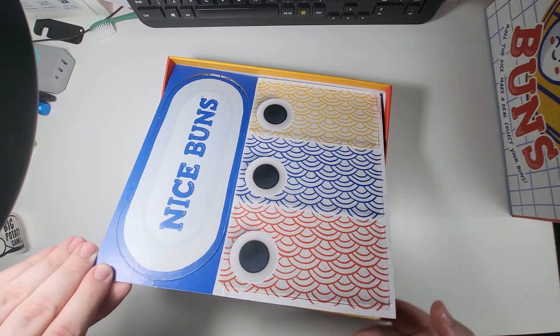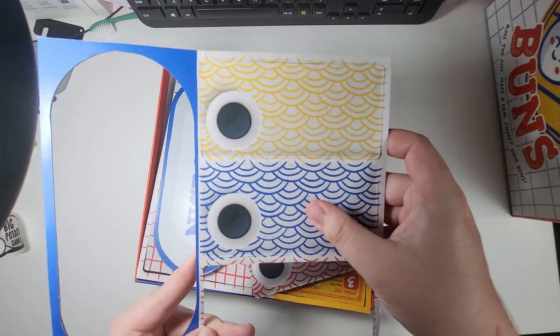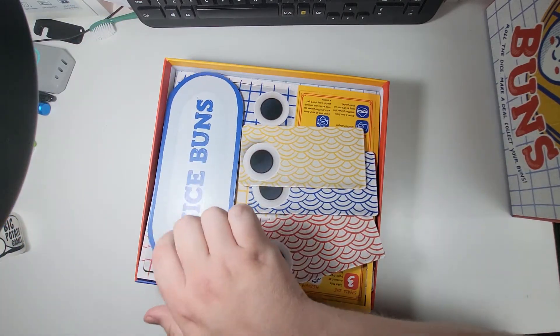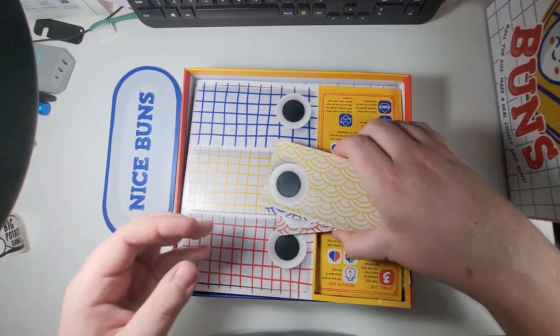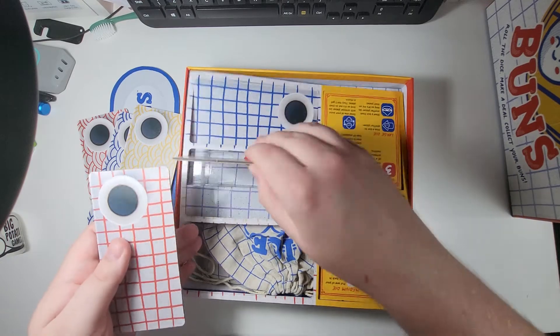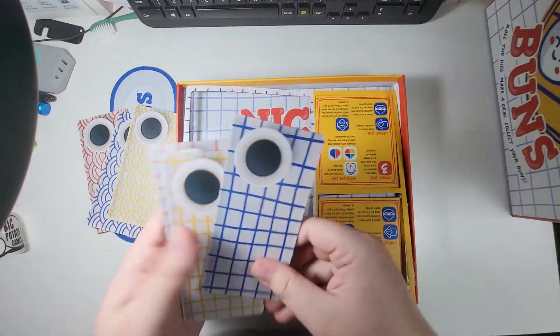And then we have two sheets. I have already popped all these out — these are your serving trays and the main serving plate. And then these are your plates that you put your bao buns on — you get six of them, because obviously it's for two to six players.